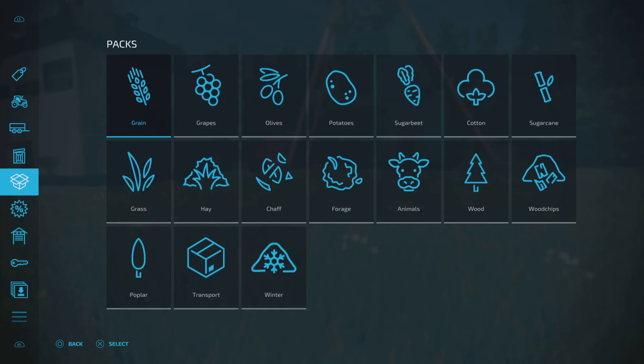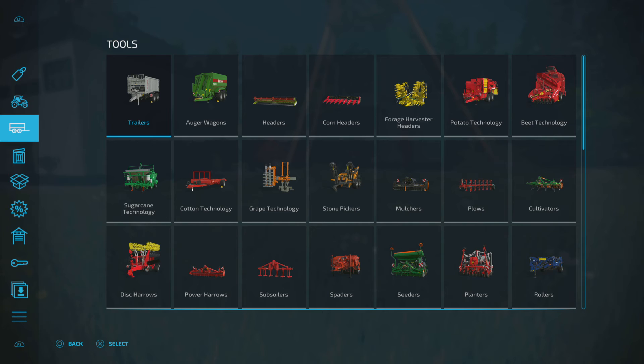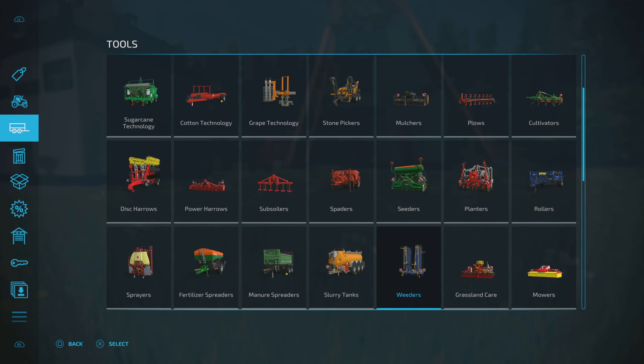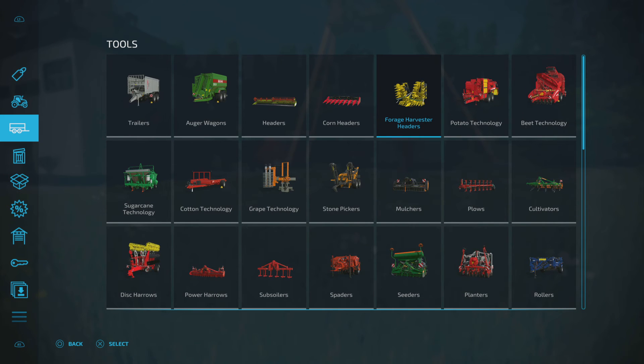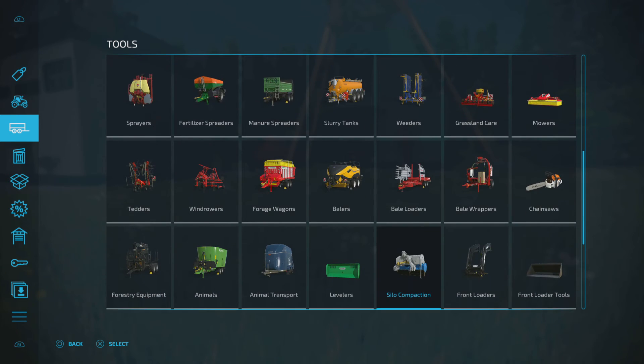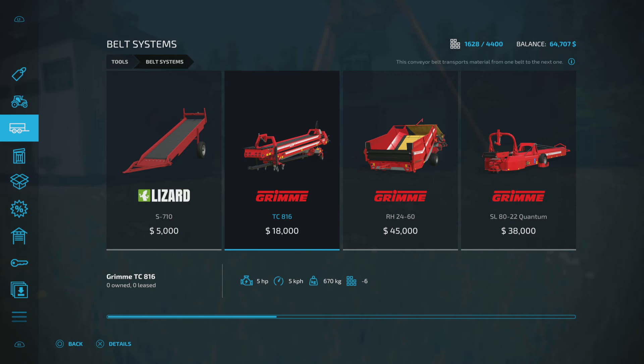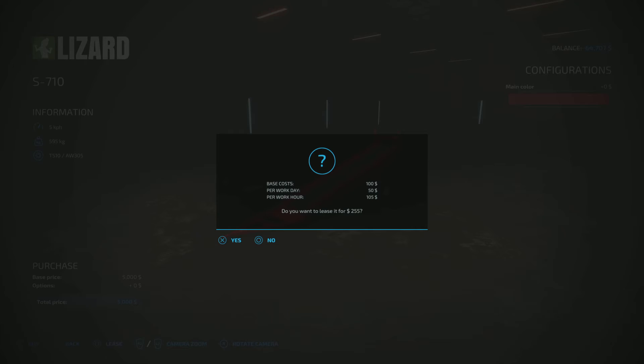What we're going to do today is go and grab a conveyor belt setup so we can get the iron ore from the production point into the smelter. We need the conveyors - let me find out where they are. Belt systems - we need this one here, the Lizard, so let's lease that one.